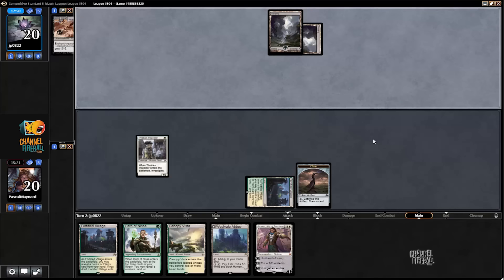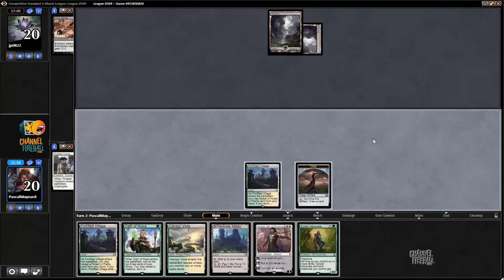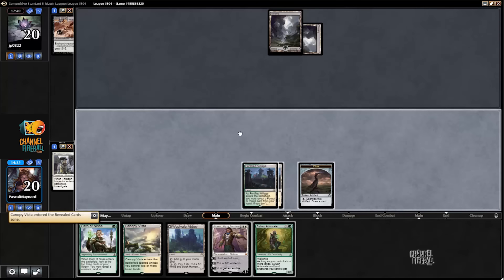Is he passing? Deadweight — that's aggressive. So I can play Advocate. I kind of feel like I should be keeping my Advocates in hand because it doesn't die to Grasp, but it might die to Ultimate Price anyway, so holding them isn't the smartest. I can play Oath, try to hit maybe a Nissa. I want to be playing an untapped land no matter what — I think I might just crack the clue. Now I'll play Advocate.